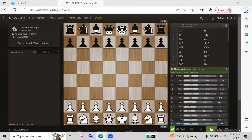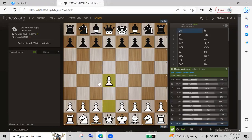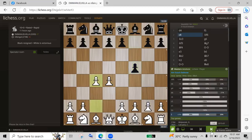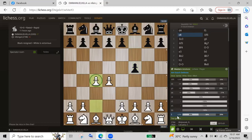Let's begin. D4 — makikita niyo, paborito ko talaga ang D4. Ayan, F5. Ang F5 ay Dutch Defense. So I'll just play C4, the most common.